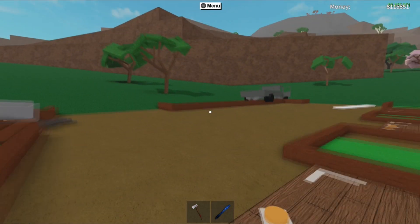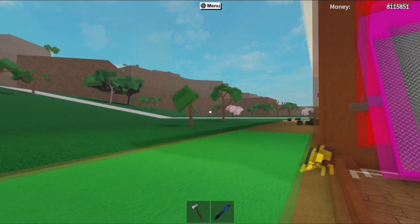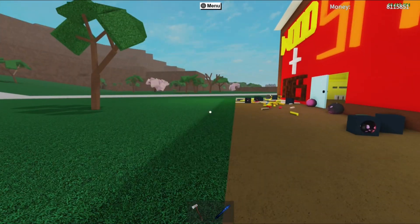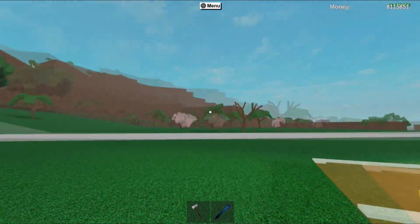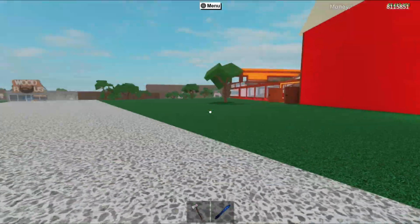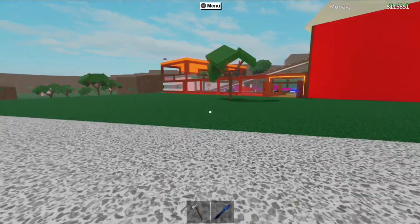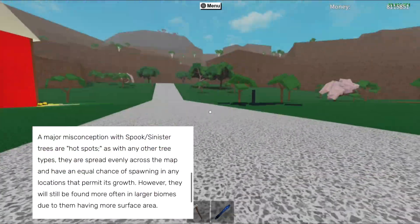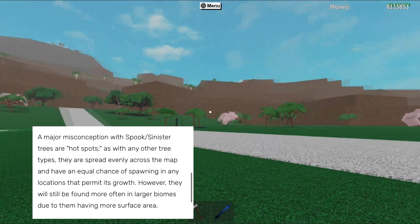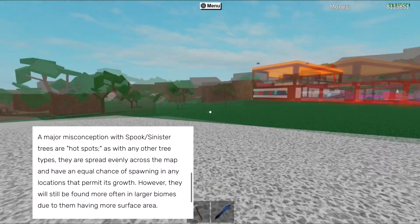You haven't been told where they spawn yet, so let's get onto that now. Spook trees can spawn in places like grass, cliffs, and roads — and it is the only type of tree that does spawn on roads, as well as cliffs and grass. So this is a very limited tree. There is a misconception that most people think it just spawns everywhere, and even I thought that myself.